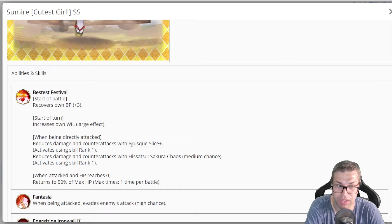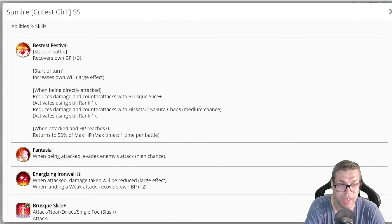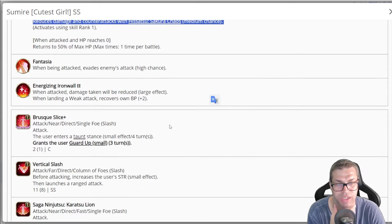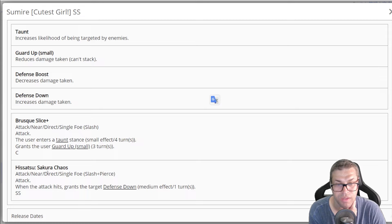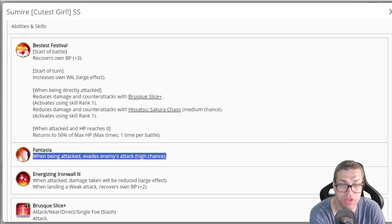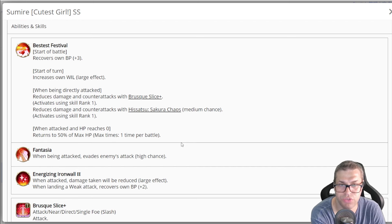Brusque Slice is a 1 VP attack with C power that applies Down, so she will be more attacked — this stacks. Then she casts Squared Up Small that decreases damage taken by 12%. It's not a really strong attack by any means. She also has a 25% chance to counter again with Satsu Sakura Chaos — which has SS power, slash and pierce damage, and applies defense down medium to the enemy for 1 turn. She has a revive: when she dies she revives with 50% of her HP. She has a 37% chance to evade all enemy attacks alongside 25% damage reduction, and when landing a weak attack she recovers 2 BP.